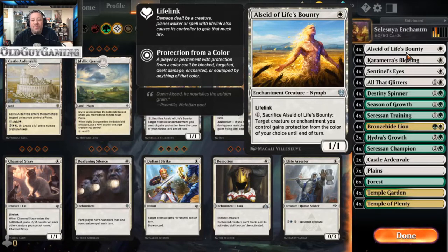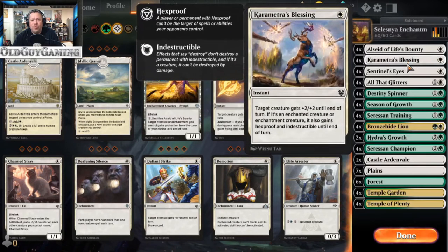It does kind of play up a role. It's a 1/1 lifelinker, and you can sacrifice it to basically give a creature protection from a color of your choice for a turn. So it's mostly there for the early game, and then you can pop it to save your champion. Kemetra's Blessing is a one casting cost instant — target creature gets plus 2/plus 2 until end of turn. If it's an enchanted creature or an enchantment creature, it also gains hexproof and indestructible. These are other methods you can use to protect your champion.